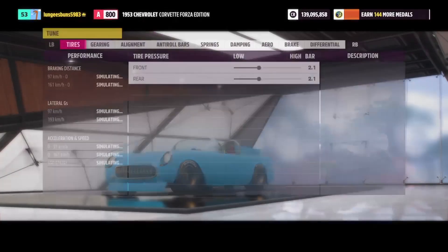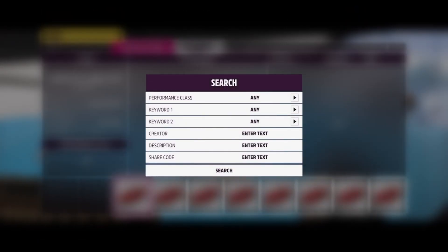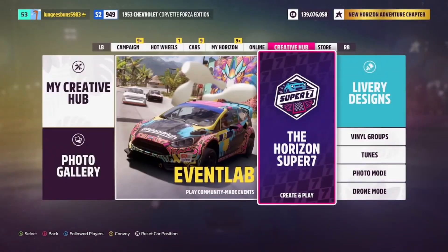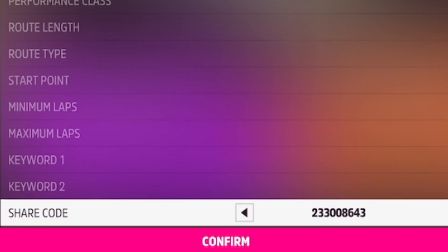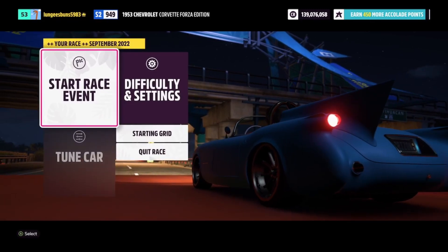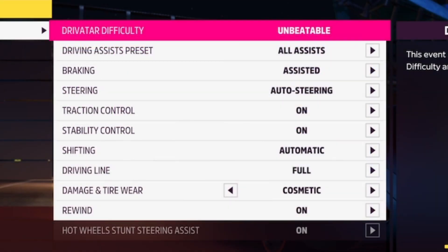You should also make sure you upgrade everything in the skill mastery tree so that you can guarantee you earn the most amount of skill points while doing this race. Once that's all taken care of, go to the Event Lab event blueprints, enter the share code shown on screen — this will bring up an AFK race. Start the event, then go into Difficulty and Settings and copy the settings shown on screen.